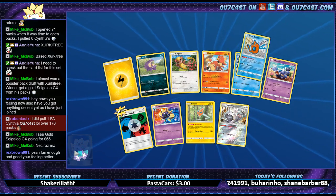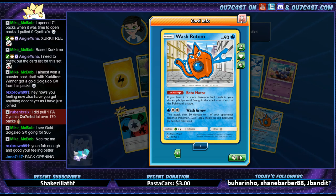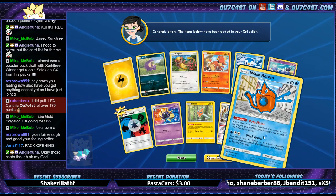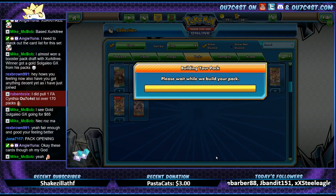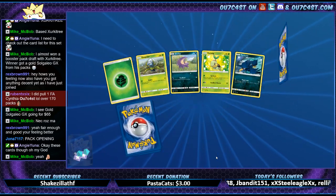Rage Arna. We got the Wash Rotom, which I believe was also one of the pre-release stamped cards. Got Unit Energy — first one that's not reverse holo. I think we got a reverse holo one just a few packs ago.